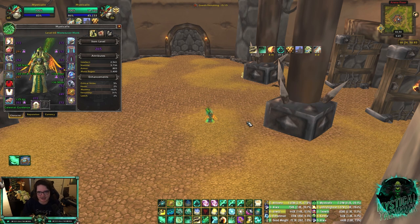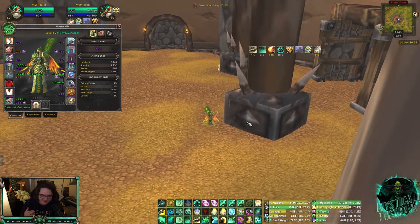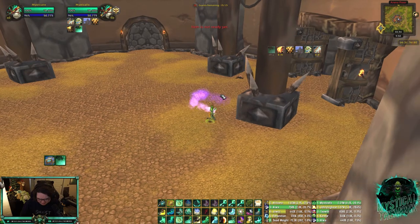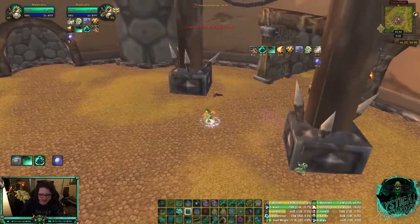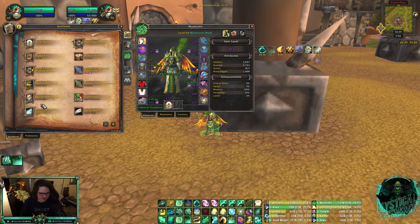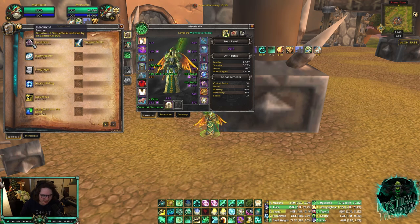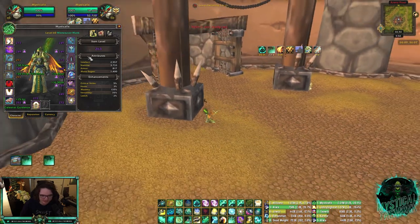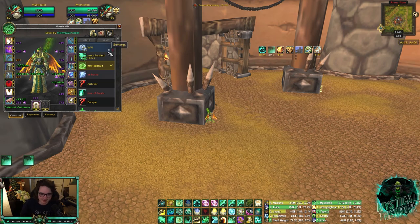Clouded Focus is your best legendary and you'll use it in 99% of matchups. The next legendary to craft is Sephuz — it reduces crowd control on you by 10% and gives a stat buff when you dispel or use CC on a target. I use Sephuz against Rogue-Mage teams. As an Orc especially, the combination of Hardiness and Sephuz I believe multiplicatively reduces stun duration to around 26% reduction, which is fantastic survivability for Misweavers.